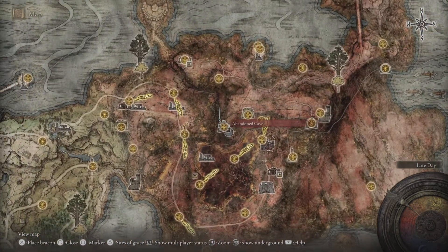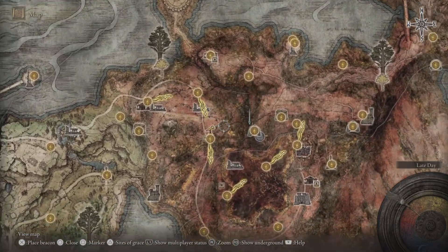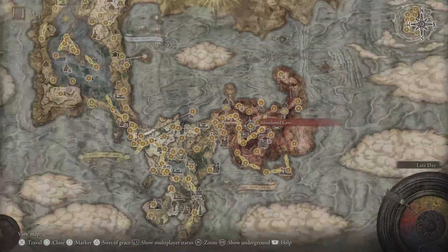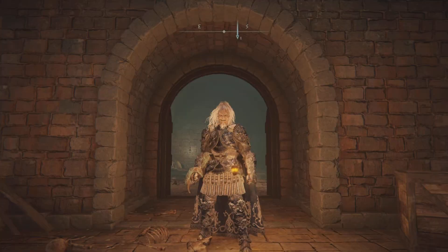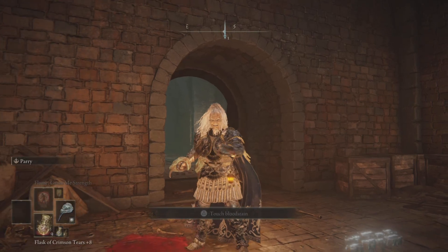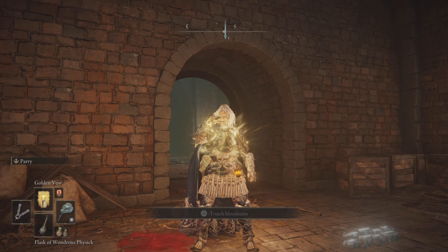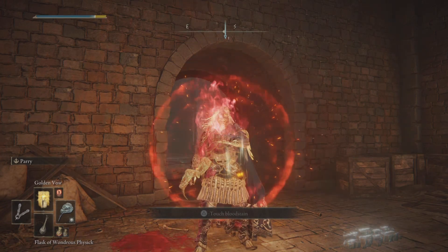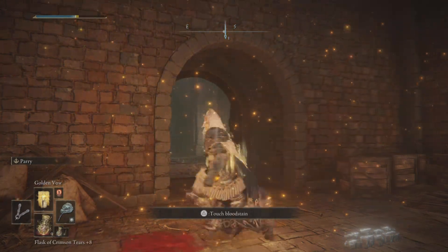Now, where to get the Venomous Fangs — you've got to come to the Abandoned Cave in Caelid. There'll be a tree and you've got to jump on top of it to make it through. I've got a short video on how to get these, so I'll share the link in the description below. For the rest of the items in the build, I've also got short videos on how to get them — links will be in the description as well.